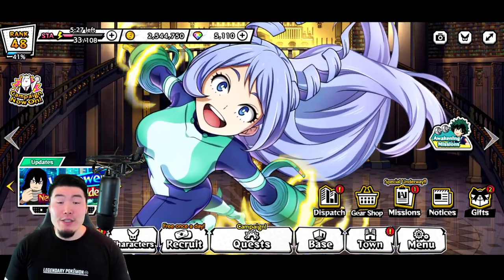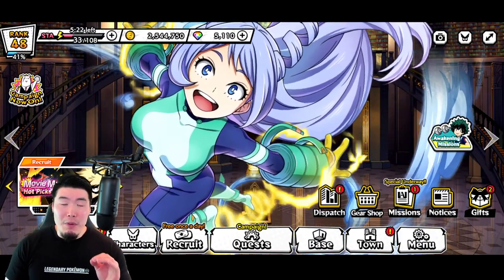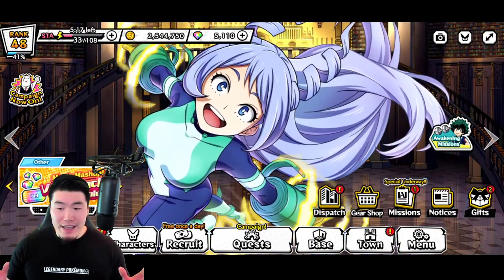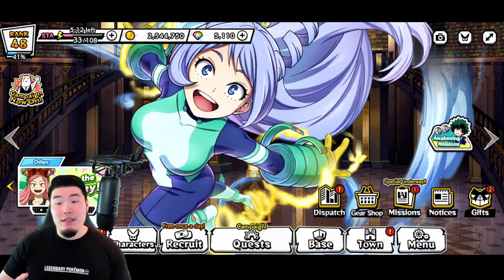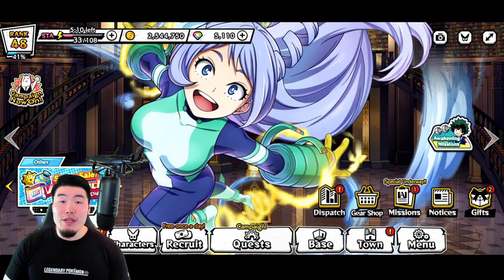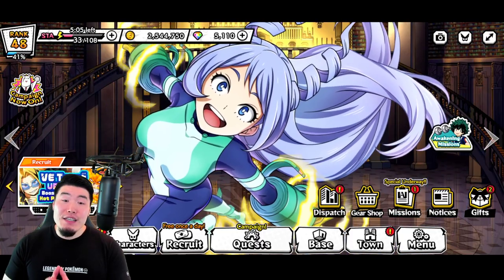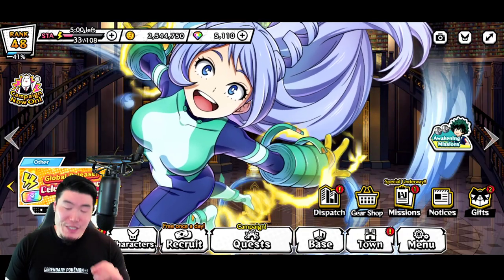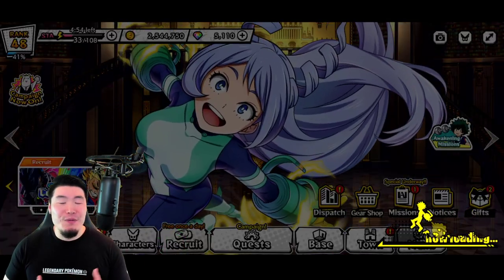As you can see, we have just over 5,000 gems, which I'm pretty sure is the most free-to-play summoning currency I've ever saved up in any gacha game I've played — whether it be Dokkan, Legends, Grand Cross, Bleach Brave Souls, so on and so forth. I've always been really bad at saving currency, so I'm actually pretty proud of myself.